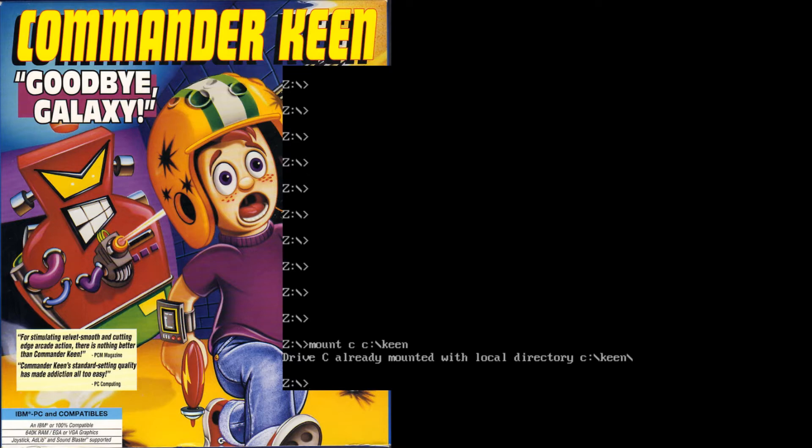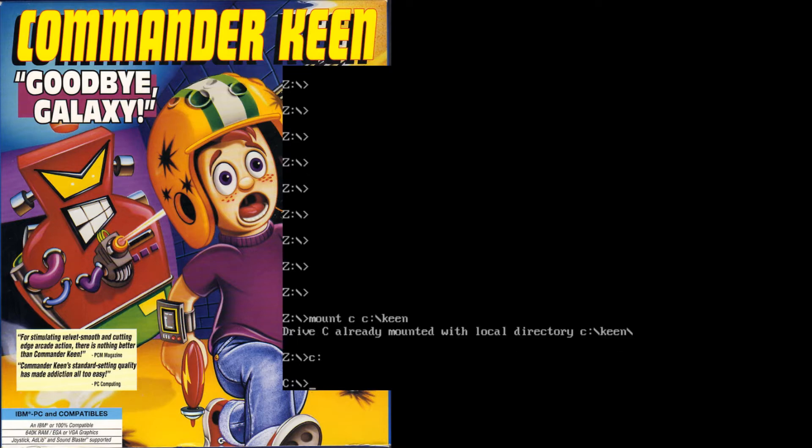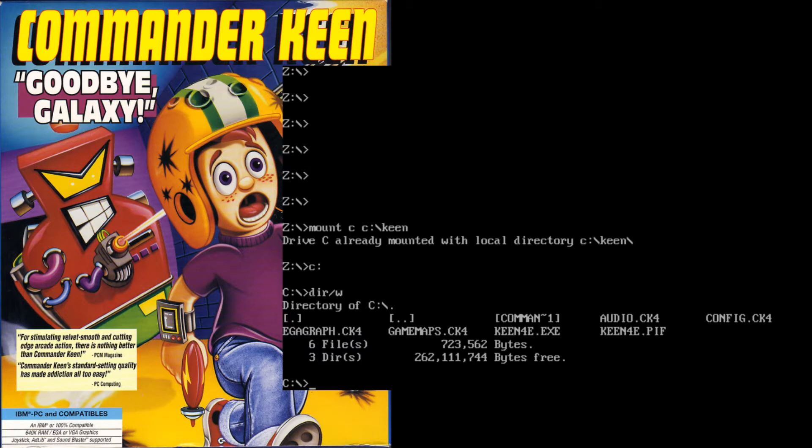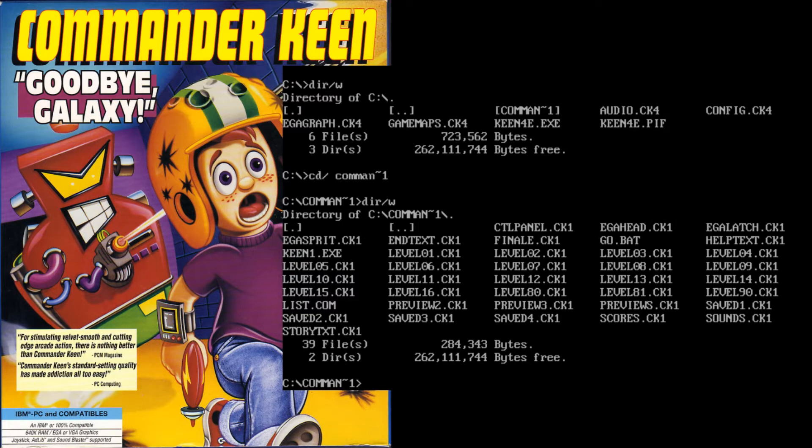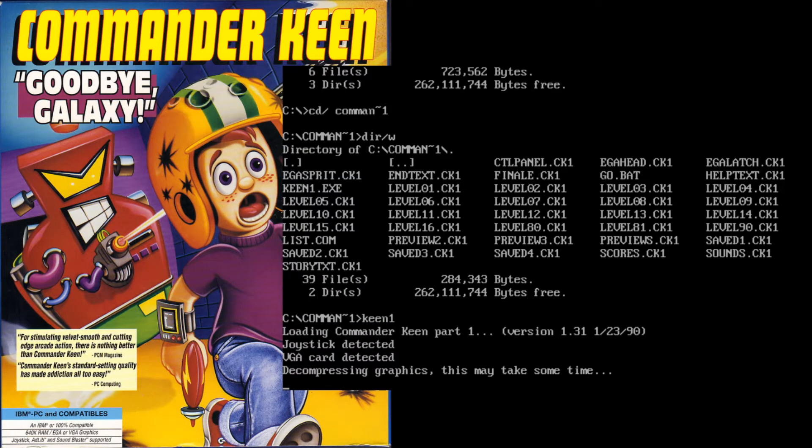It says it's already mounted because I already did it. Then you switch over to C by going 'c colon'. You can press 'dir' — I like to do 'slash w' so I can see it in case it's a really long list. We want to be playing Commander Keen 1, so we go 'cd slash keen one'. Then 'dir slash w' and the exe file is keen1.